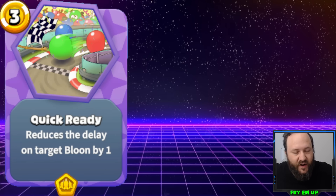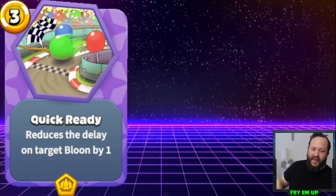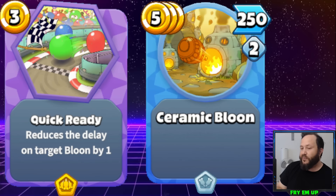Coming in at number 2 is Quick Ready — one of the most oppressive cards in the game. It was in the Quincy control deck, and Quick Ready makes one of your bloons reduce its timer by one. You can simply put a ceramic balloon with a short timer of 2, doing 250 damage — the opponent thinks they have an extra turn to deal with it and all of a sudden you Quick Ready it and it just goes face. Quick Ready can also speed up bigger bloons like BFBs, and if you have two in hand it only costs 6 gold total — I've definitely finished off opponents with combos like that.